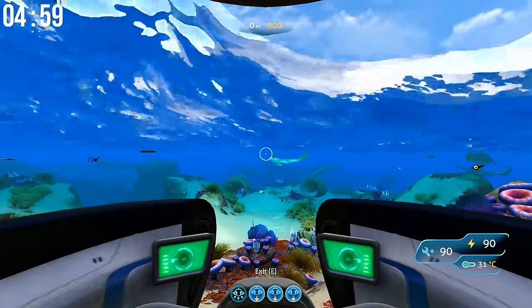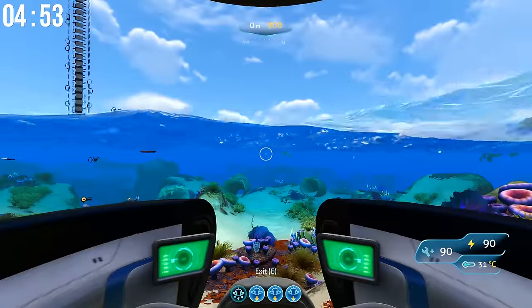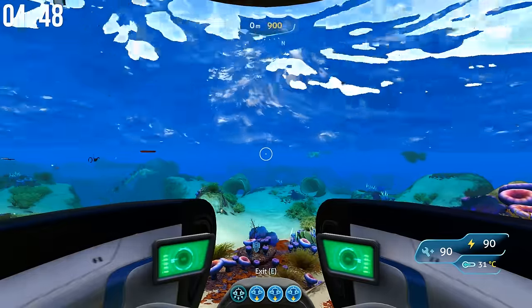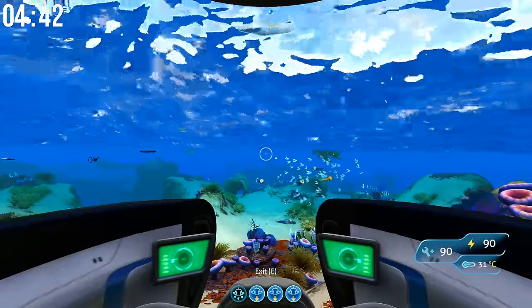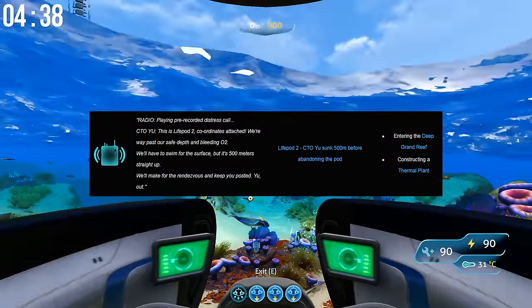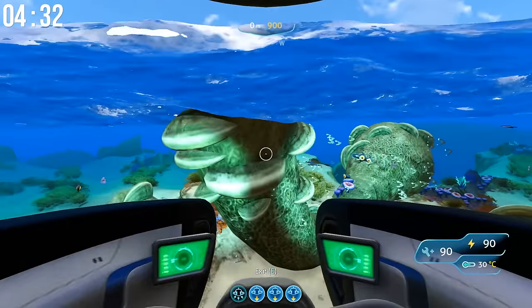The best advice I can give to start with is to wait until you get the radio signal for Life Pod 2 — that is going to make it the absolute easiest for you to find the entrance. You can trigger that signal by entering the Deep Grand Reef or building a thermal plant, and then just retrieve it from your radio. I'll show you Life Pod 2 when we get there.